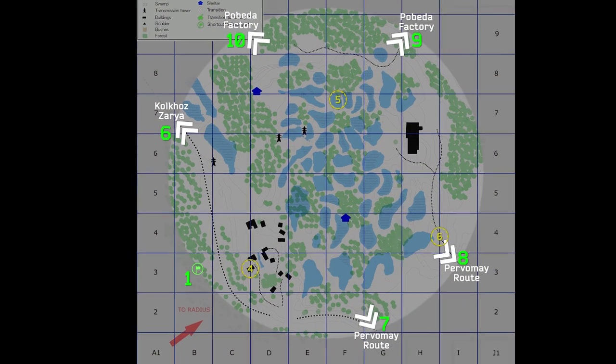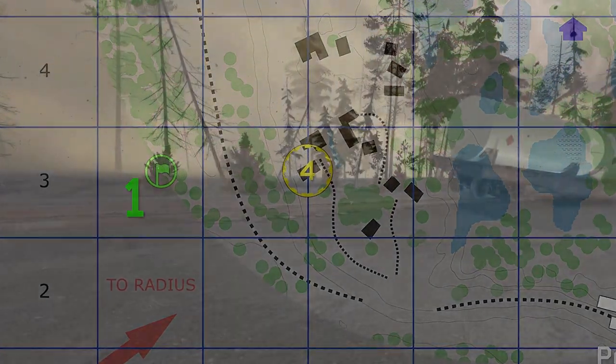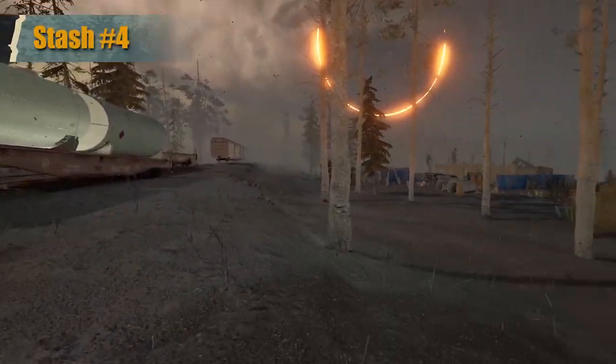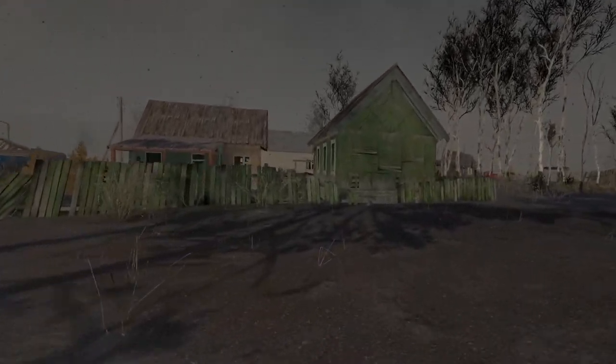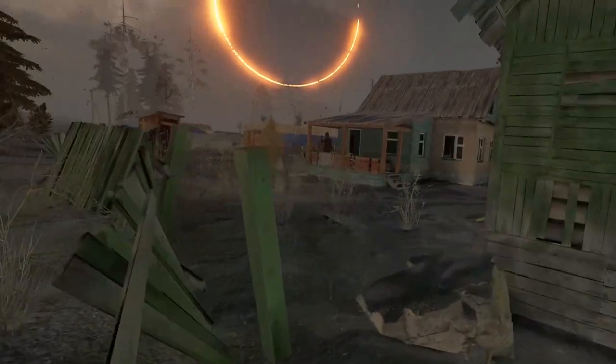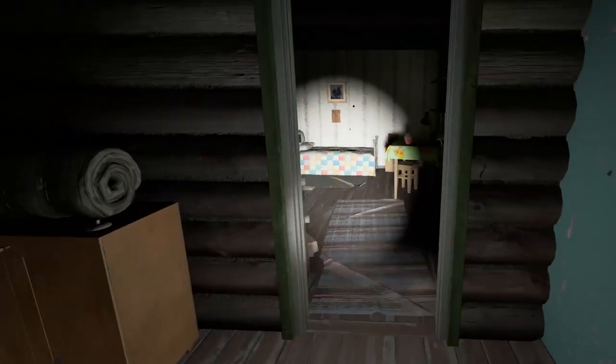Moving on to the second map, Balotki Village. Stash number 4 is in the village itself, close to the shortcut to Facility 21. The stash is inside the oven in a greenhouse. In this stash are two AK magazines, two F1 grenades, and two 5.45x39 FMJ ammo boxes with 8 and 11 bullets, for a total of 19.